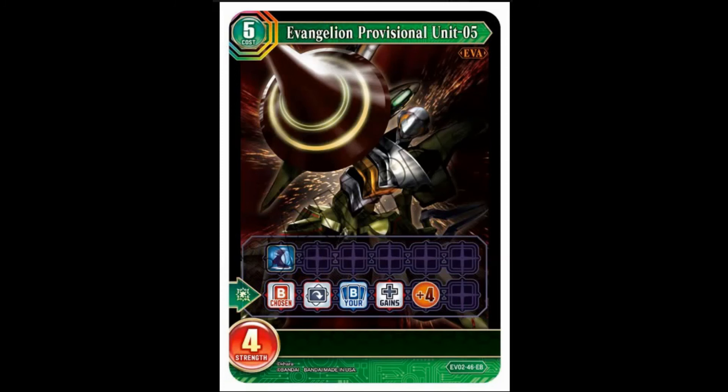Evangelion Provisional Unit 5 — five-cost, four-strength, fast. When it dies, choose a butler and tap it, and all your butlers gain plus four strength. It's perfectly fine, not amazing. You can cheat it out for two fairly easily, or for free if you wanted. It's a fine card — not interesting or amazing.